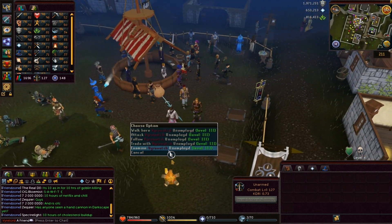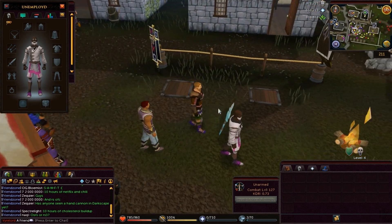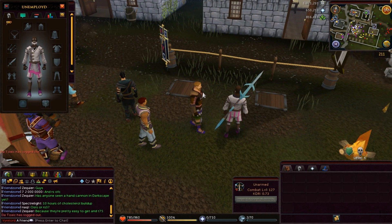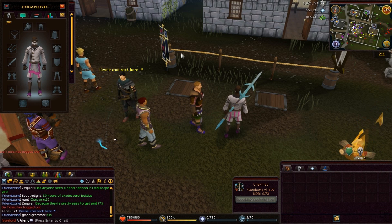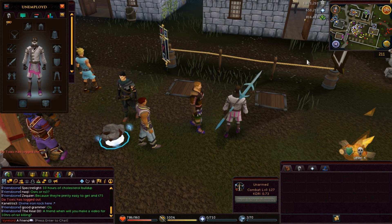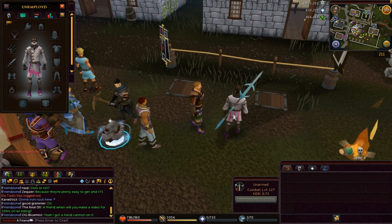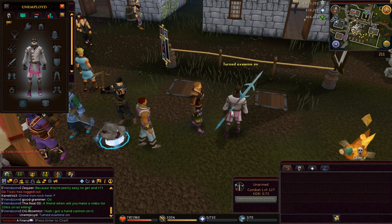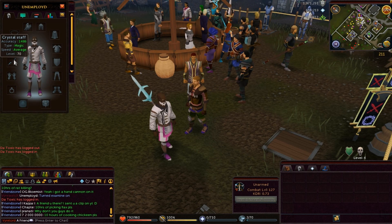Somehow, this guy got a crystal staff. I cannot examine it, but that is a crystal staff. The only way to obtain it is if you have access to Prifddinas, the elf city, but the requirement is 75 Dungeoneering, meaning no one can currently access it. So how did he get it? He said he bought it from the Grand Exchange — so somehow someone got access to the elf city. He turned the examiner on, and yeah, that is a crystal staff.